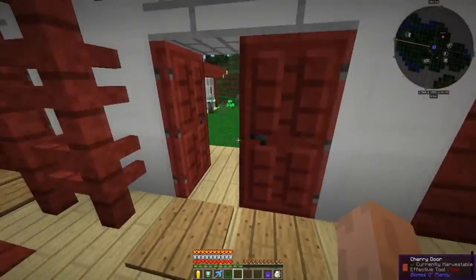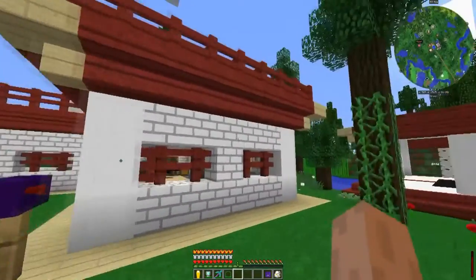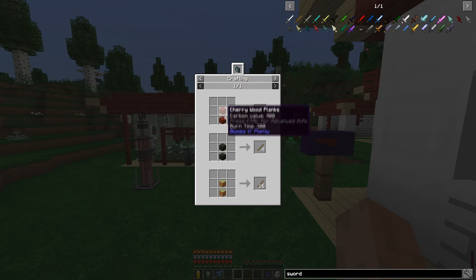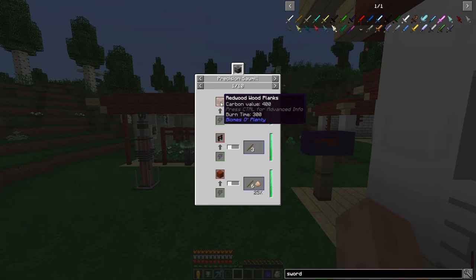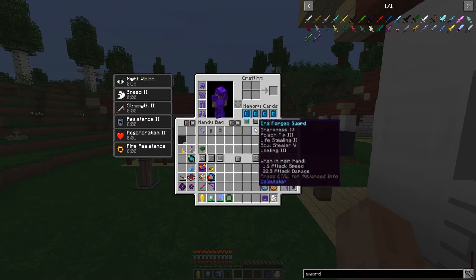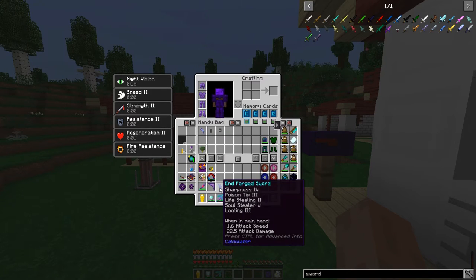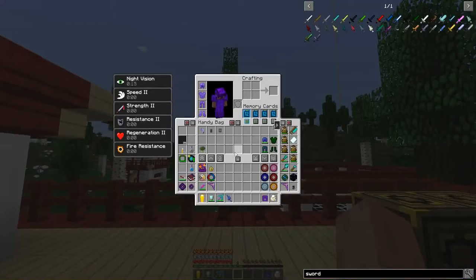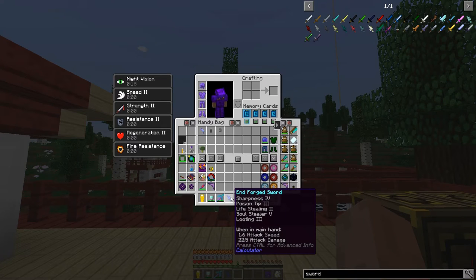So now that we can make the end sword and all that, I had the quest far and wide to figure out how to get the sticks. Let's take a look at that rabbit hole. If we go with sticks, you got to go out and find some planks, and those are really hard to get to. How do we make planks? You got to get this wood. I went ahead and did that off camera so you didn't have to see all of that. Now we have the end forge sword. I enchanted it up here — 30 level enchant. What came with the 30 level enchant was sharpness 4, poison tip 3, and life stealing 2 all in one enchant. The soul stealer 5 and looting 3 I added on.